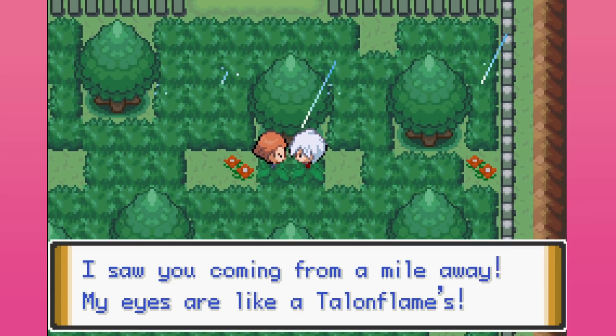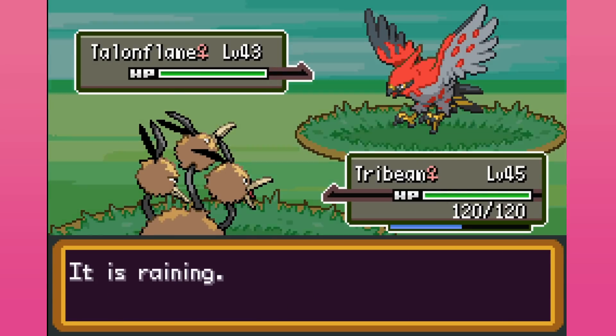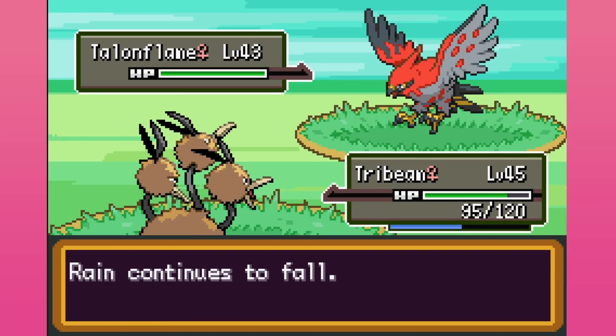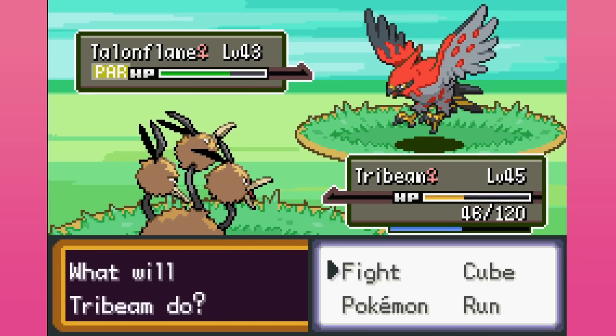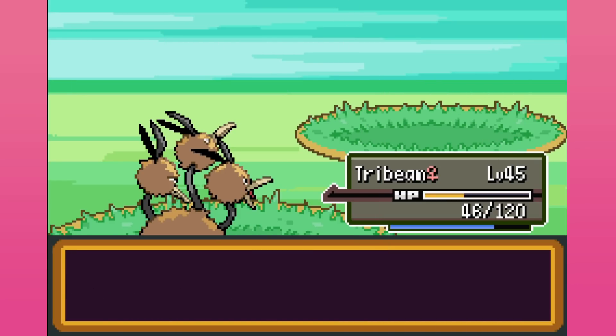Bird Keeper dude — I can see you coming from a mile away. My eyes are like a Talonflame's. Well clearly you didn't see me because I was behind you for a while. Let's go for Swords Dance. I think the attack is special but I'm still getting the paralysis which is nice, then we're good for Pluck.